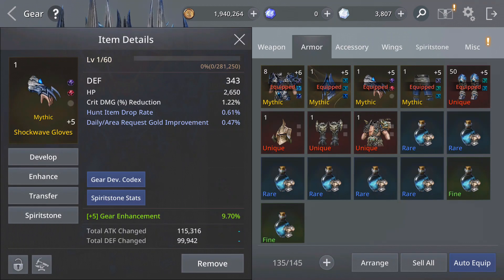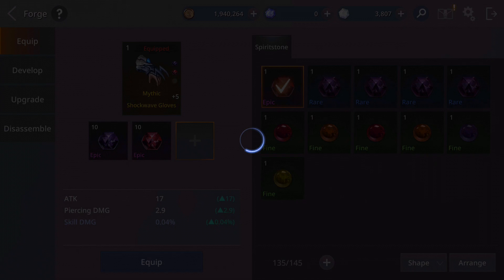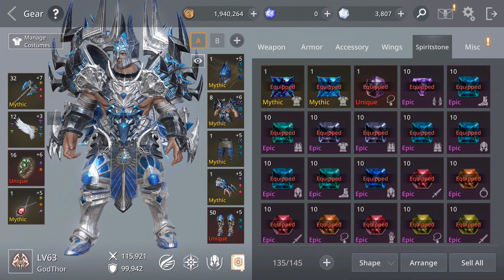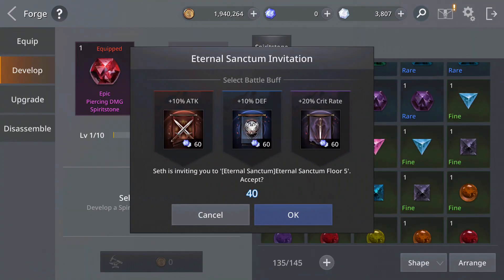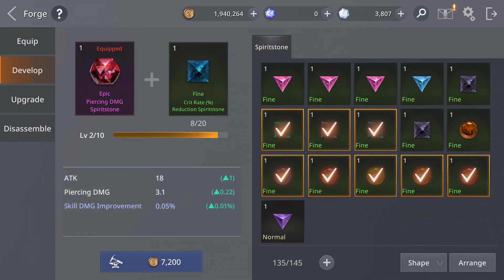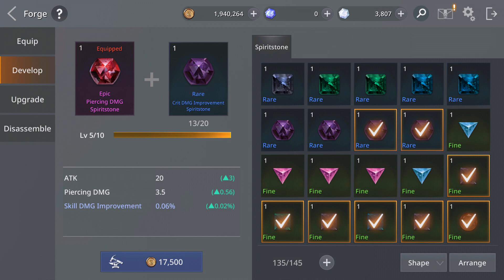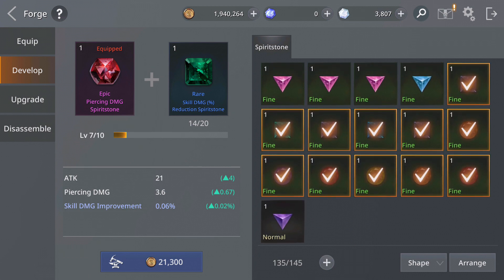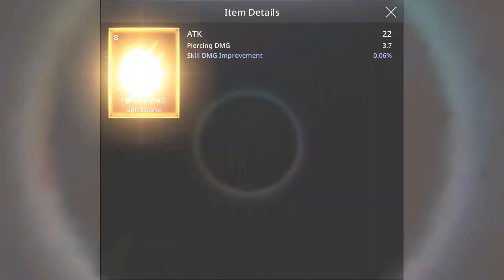I have one open slot here — a Speedy Stone — let's equip this one. I'll enhance it, level it up and develop it. I'm going to use some of these spirit stones — they are quite weak though. I'll save some because I might need to upgrade them.